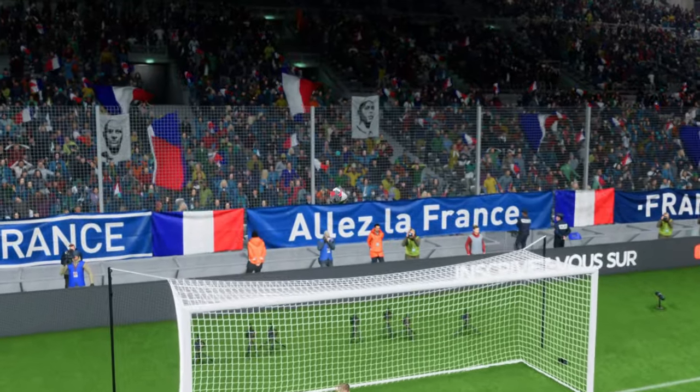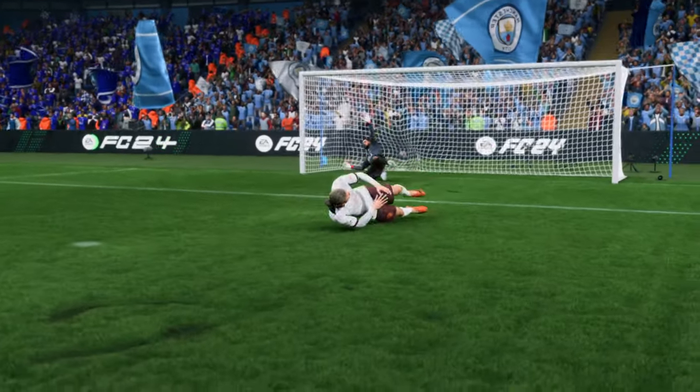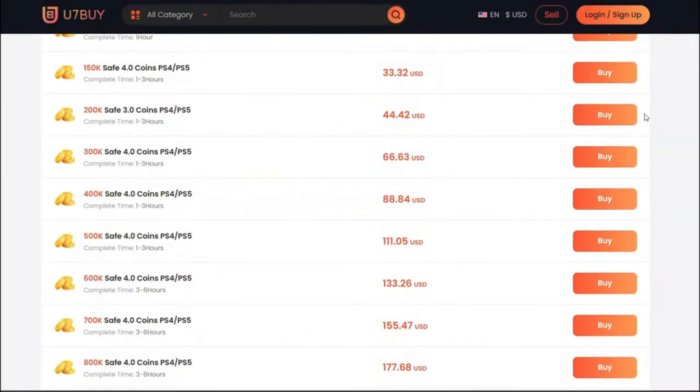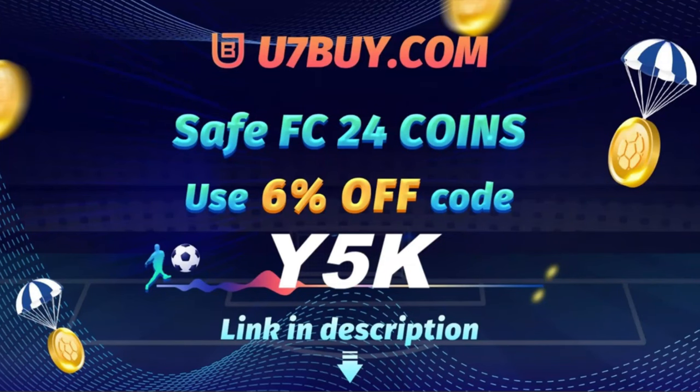Before we jump into the video, if you're new around here, don't forget to subscribe. Drop a like on this video — that will always be appreciated. And if you are looking to buy FC 24 coins, check out U7Buy for the cheapest prices out there — fast delivery, safe — and use the code Y5K to get yourself up to 6% off. Link in the description.